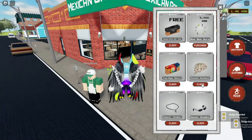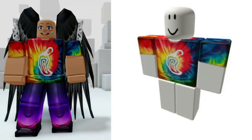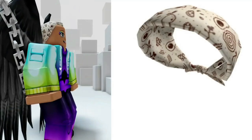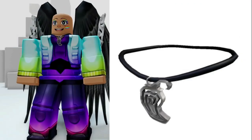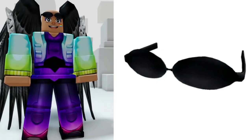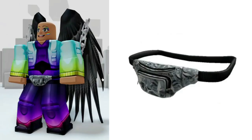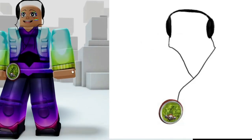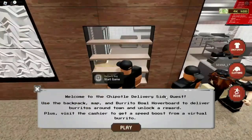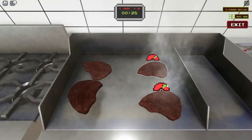Press the clothing button on the right of the screen and press the claim button under the items. Now go to the back of the shop and play the steak grill minigame. Just complete the minigame to get the free item.